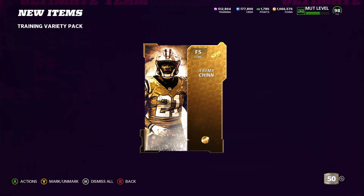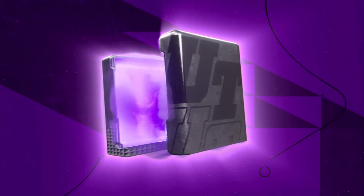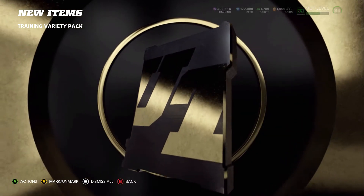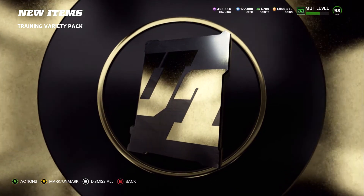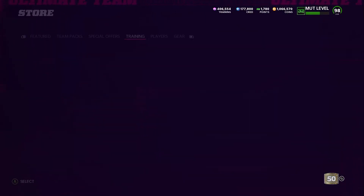Mike Vick! Give me Mike Vick. Jeremy Chin — that's still pretty good, the only free safety golden ticket in the game right now. But yeah, we want a new one. There we go — 97. Not bad. Nice pull. Some good training back. 96 William Perry. Almost back to back with that — that's not bad.